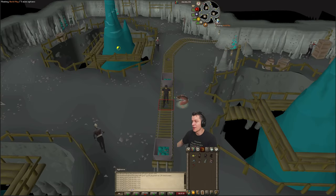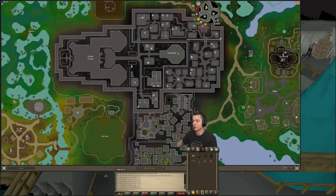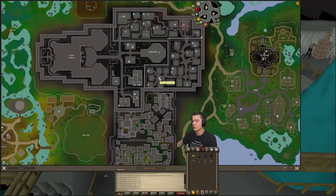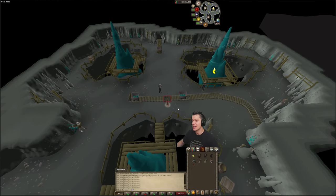First of all, the first method is by using Drakan's Medallion and simply teleporting over here to Darkmeyer, and then simply running around to the Daeyalt Essence mine, which is located here in the southeast section. That's going to take about 60 seconds. But the actual fastest method for getting here is using the Ver Sinhaza teleport on Drakan's Medallion, and then heading south.